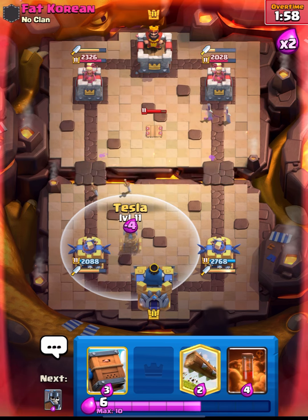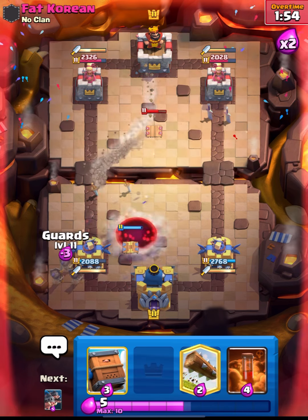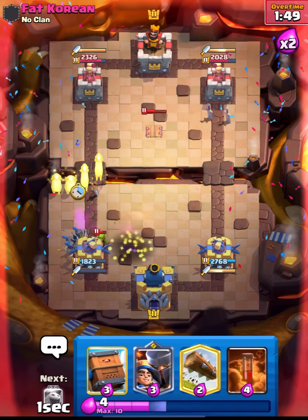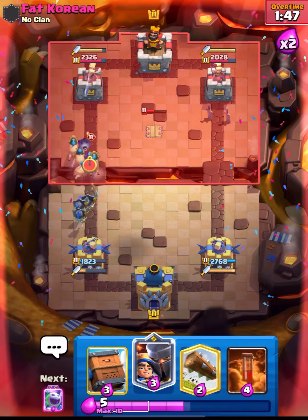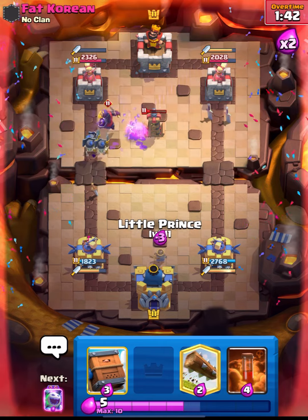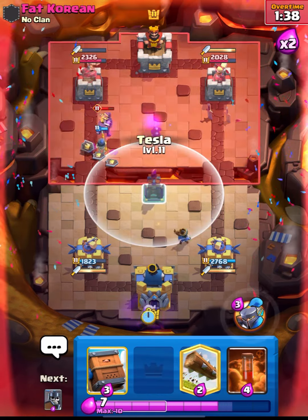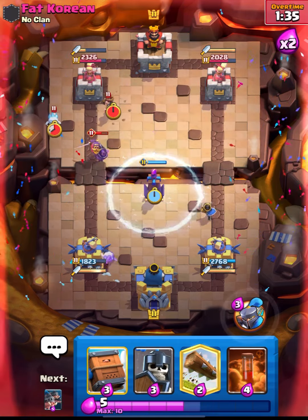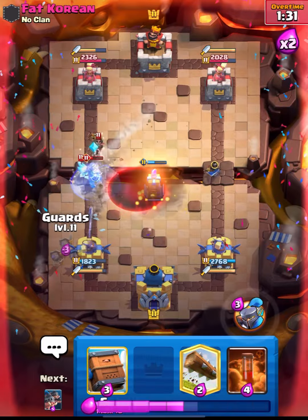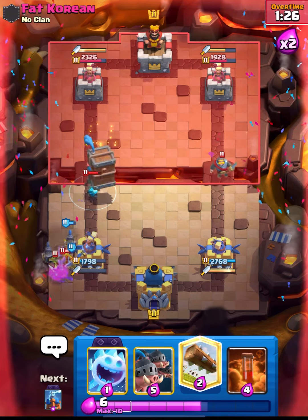That was a really nice Tesla by him. I think we can cycle our Log on his Princess Tower. Now he has Evolution Bomber, so what we can do is body block it using our Royal Hogs - that's great guys. Let's put down our Little Prince and get ready with our Guards. Let's place our Tesla - our Tesla will get a lot of value. Let's get ready with Guards for defense and put down our Royal Delivery on his Prince - nice value.